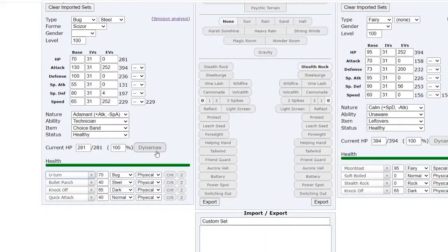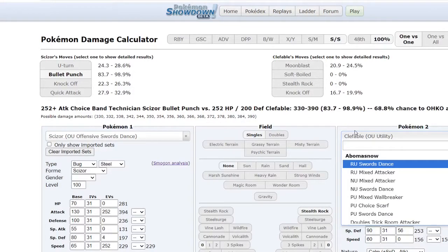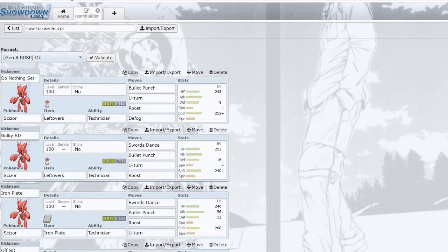Unfortunately there's no Knock Off for Choice Band Scizor since it's not in BDSP — Scizor would have loved that for chipping things. So U-turn for momentum and Brick Break for hitting steels are your main tools. Brick Break is essentially the equivalent of Knock Off right now since you need to be able to hit steel types.